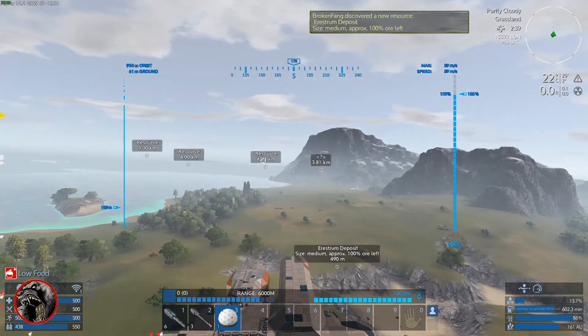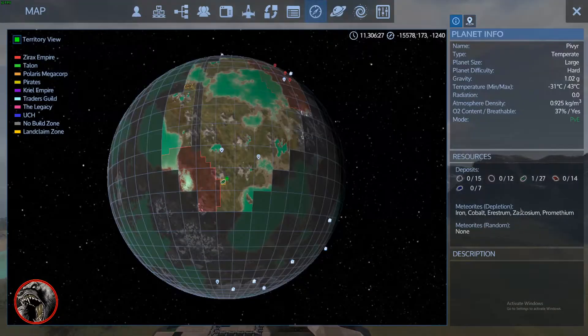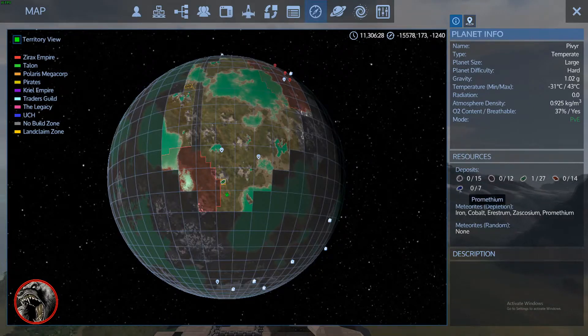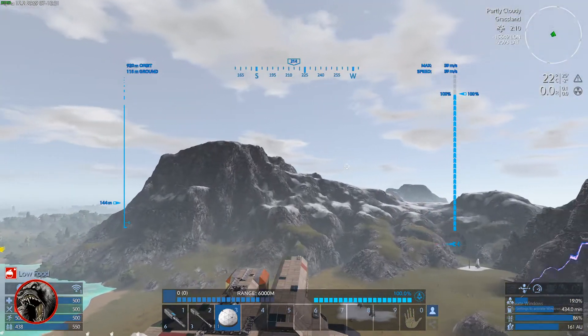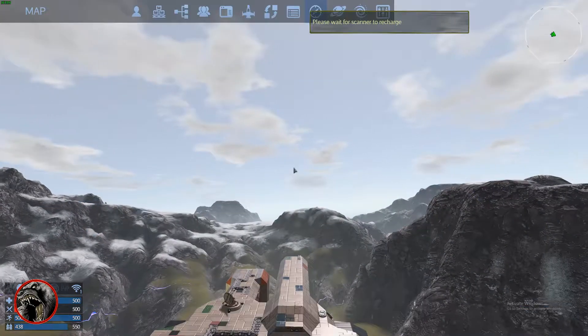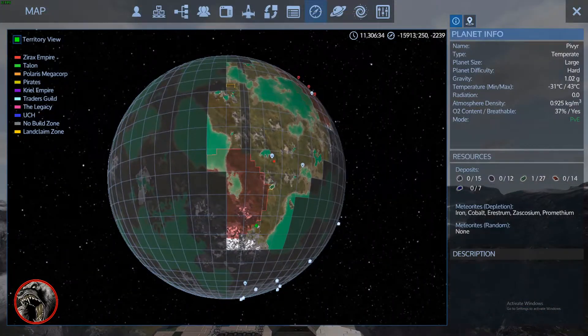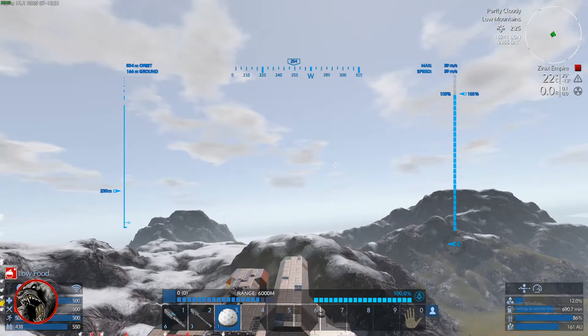Medium deposit? That's really good. An issue I've been having on a lot of these — let's check the deposits. One of 27, one of 12, one of 7. This could be potentially really good if these deposits are more than small or very small. A lot of planets I come to, the deposits are small and very small, so it's very limited on what you can get out of it.